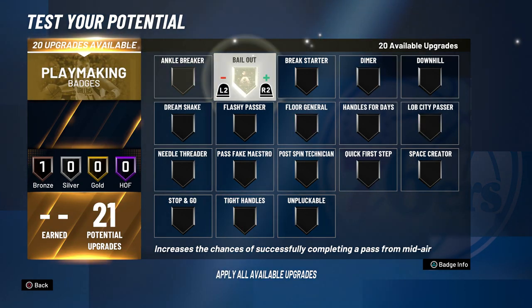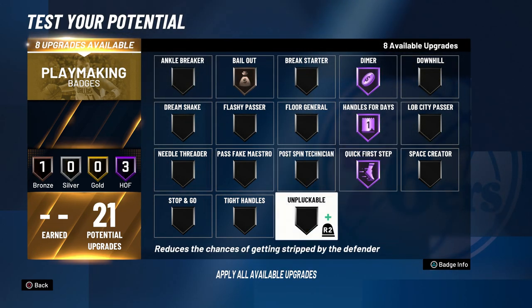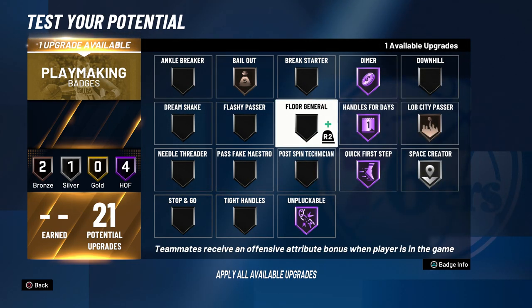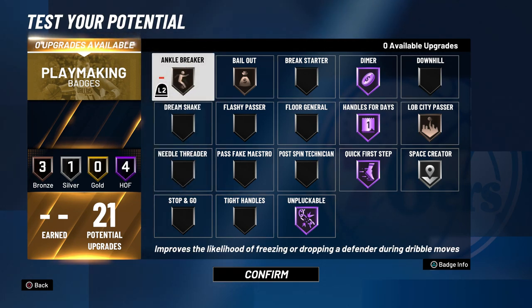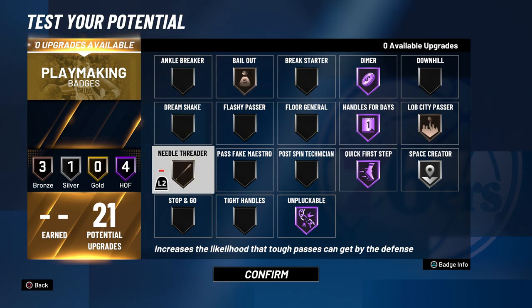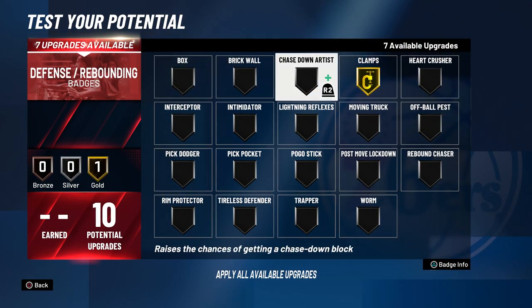For playmaking badges, you want bailout Hall of Fame, handles for days Hall of Fame, quick first step Hall of Fame, and unpluckable Hall of Fame — those are the necessities. With the rest of my badges, I would go space creator silver, lob city passer bronze, dimer Hall of Fame, and needle threader bronze. You could also try out ankle breaker and floor general — those are also really good badges. Tight handles might be good too; in the beginning of NBA 2K20 it was good, then they patched it, so we got to wait and see when the game drops.